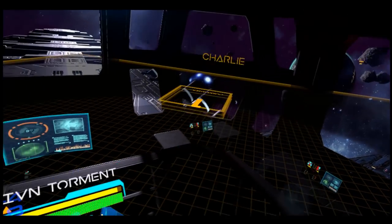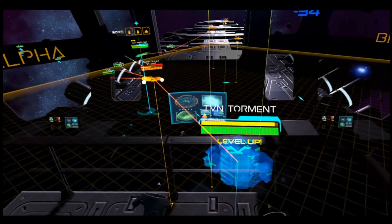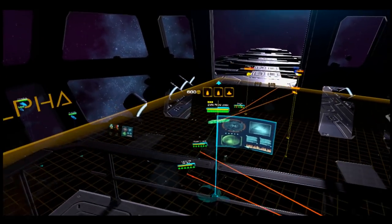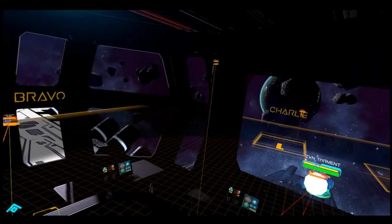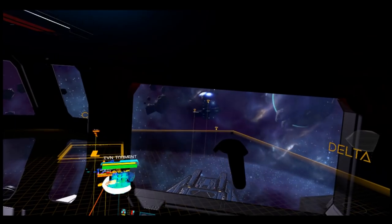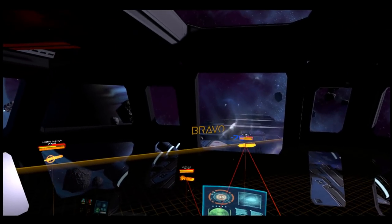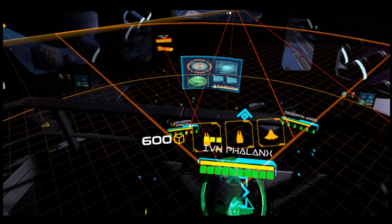We also have battle stations — stationary targets that you have to defend or attack. We're defending this one right now. It's a giant structure being attacked, and it has plot weapons and its own shields. So it's pretty much a ship, except it just can't move.